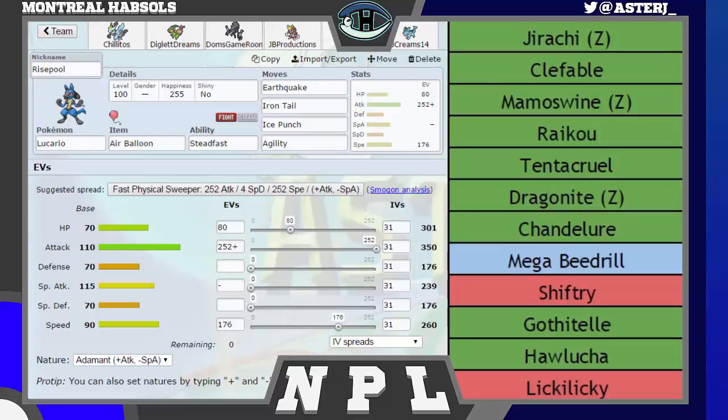Our next set — the one that's hidden — is our win condition this game: Air Balloon Lucario with Agility, Earthquake, Iron Tail, and Ice Punch. Nothing really wants to switch in on an Earthquake. What does? Dragonite and Shiftry — both get hit for super effective damage with Ice Punch. Iron Tail is there to OHKO the Clefable if need be, and deal heavy damage to Hawlucha, Gothitelle, and Licky Licky. I'm running Air Balloon because if Mamoswine or Beedrill gets a kill, I can come in after and set up an Agility for free because they can't hit me with their Ground moves — they have to break my Balloon first. I'm also Steadfast on this set specifically for Jirachi, because even at plus two I do not outspeed a Max Speed Scarf Jirachi, so I wanted to make sure I couldn't get Iron Head flinched down — every flinch raises my speed.